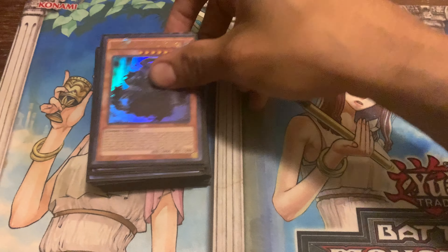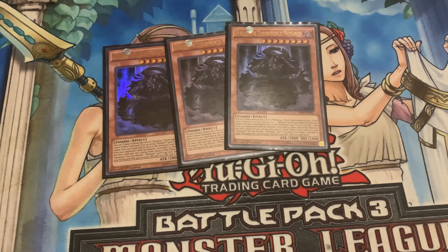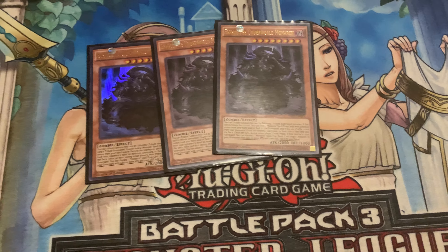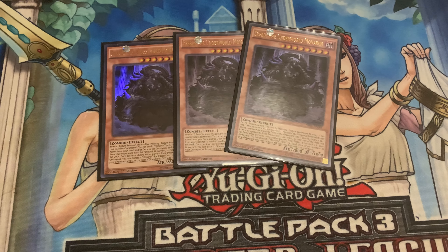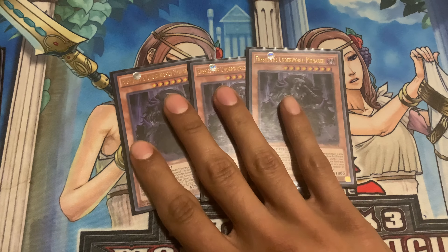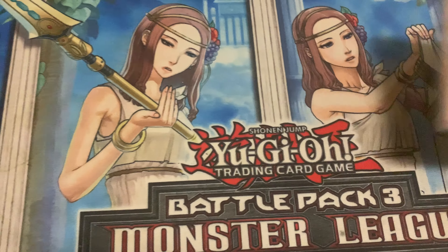Let's go ahead and start off. We've got three Erebus. Before I go deeper into this, I just want to let you all know this deck is more revolved around dark monsters — the dark monarchs. Three Erebus: best monarch card in my opinion, best level eight. You always want to have your Erebus — it can pitch your other three monarchs' spells and traps. Erebus is pretty good.